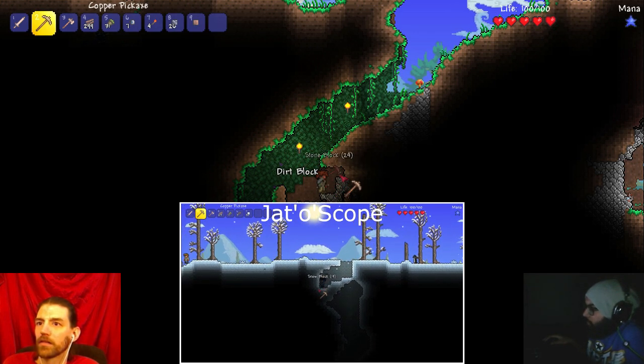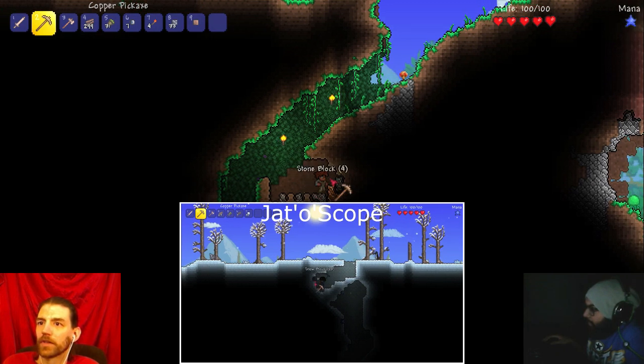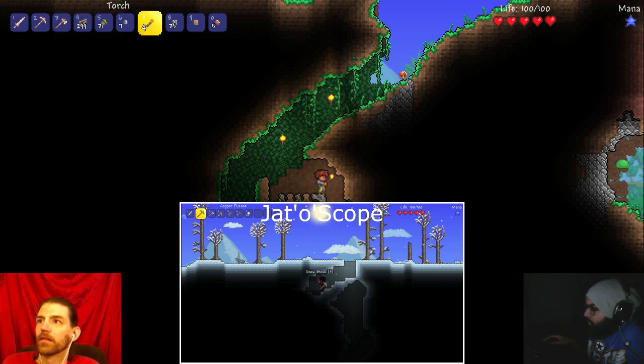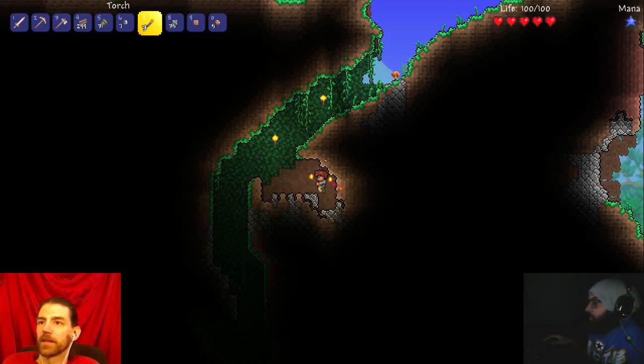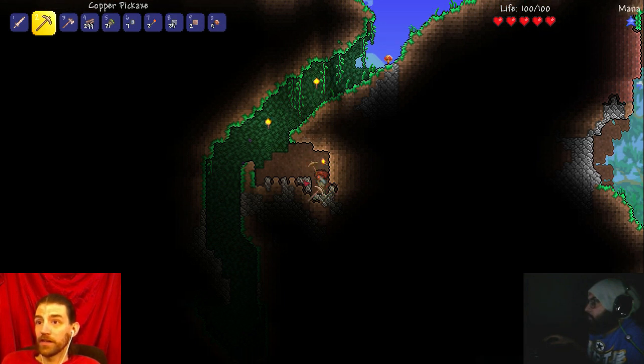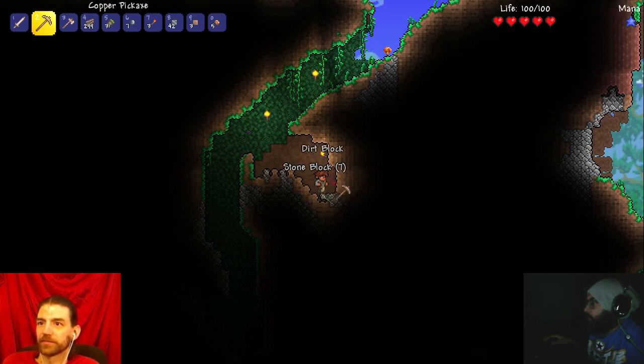I don't know about the winter biome being the best, it's just dark. I think it's what spawns underground that's important. I'm thinking underground - just snow blocks. I'm talking about the different kinds of ores that can spawn there. I said I don't know for sure - most of this is advice from my kids, who sometimes troll me.